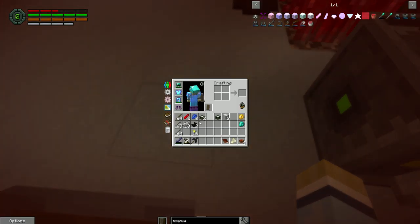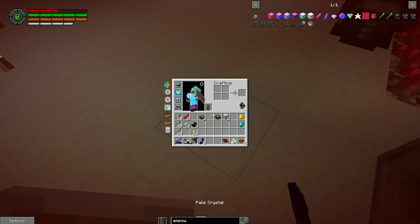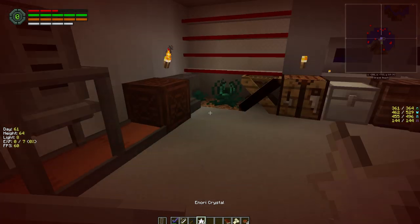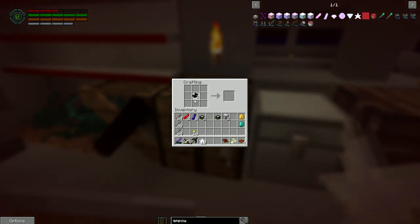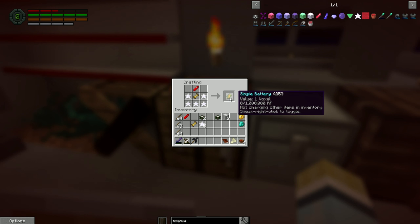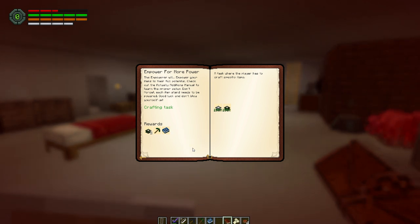Let's get this done. Two redstonia crystals, two advanced coils, one single battery, one double battery — and then the double battery with redstonia goes into the empowerer. There's the empowerer! So many steps. Let's claim our reward: a crystal pickaxe, Actually Additions manual, and a display stand.